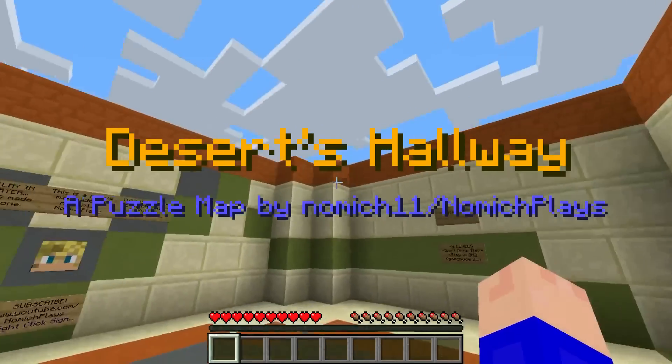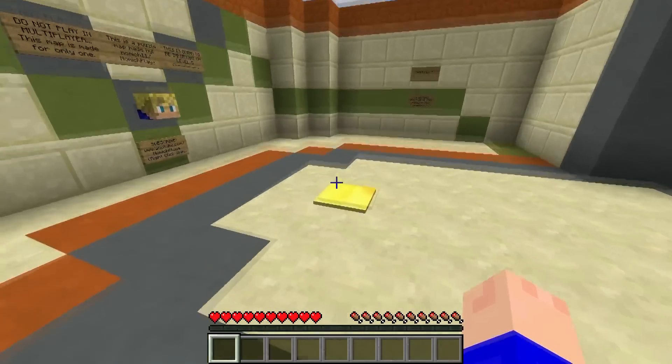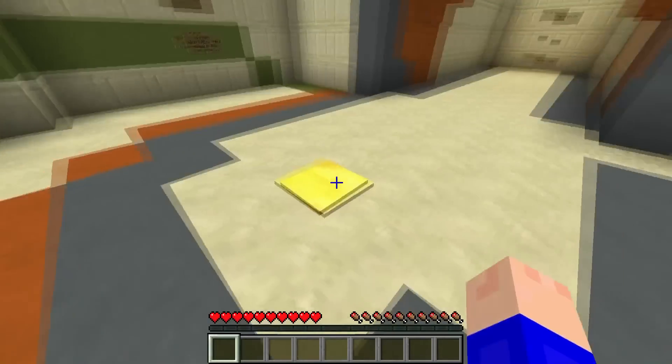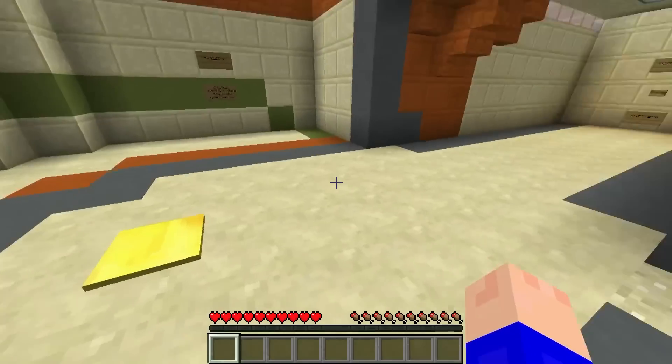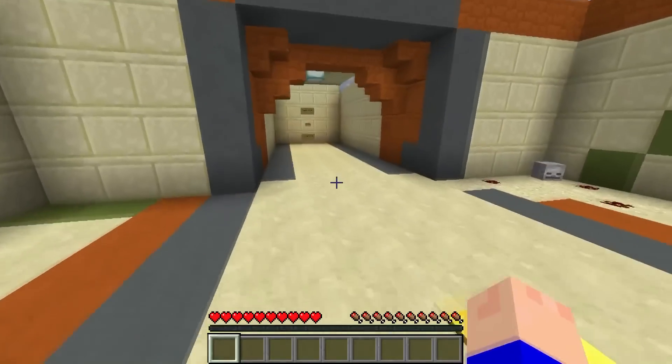Desert's Hallway, a puzzle map by gnomich. The reason I knew that was a door was because I actually opened it up before and got stuck in the floor - I accidentally pressed a button before reading any of the instructions, so that's pretty interesting.